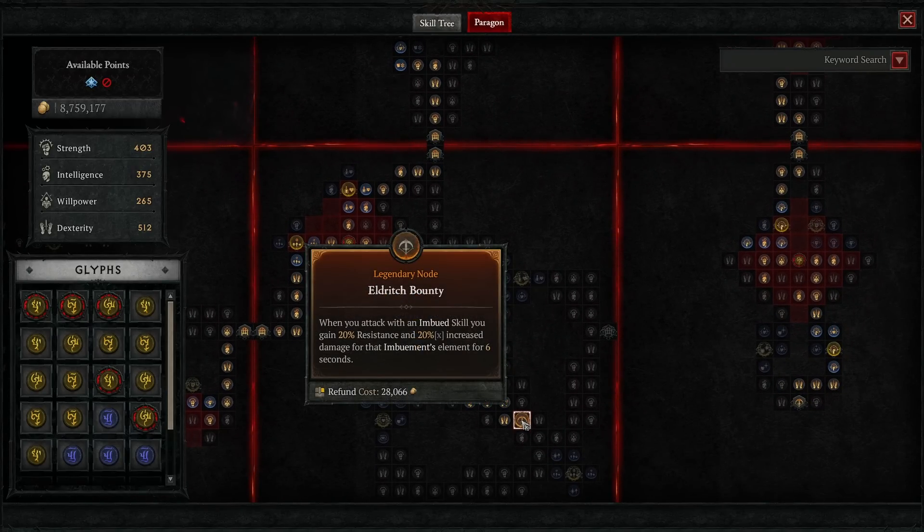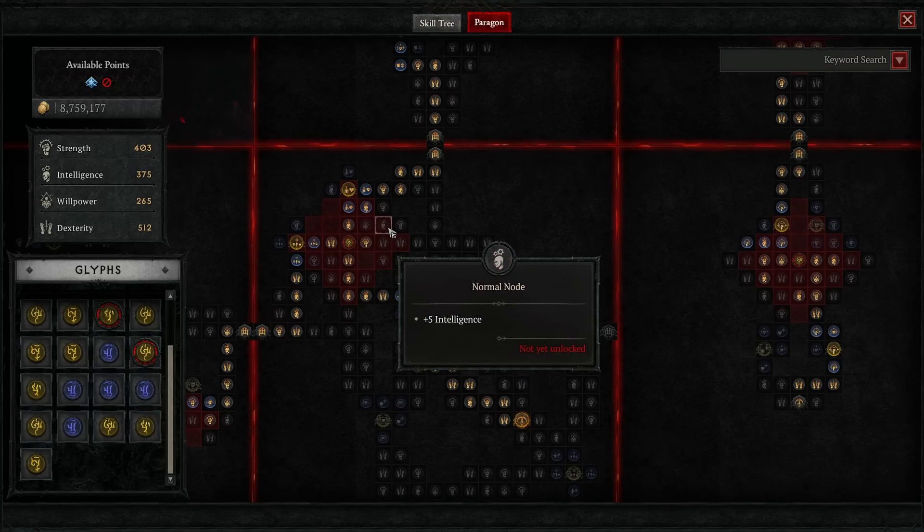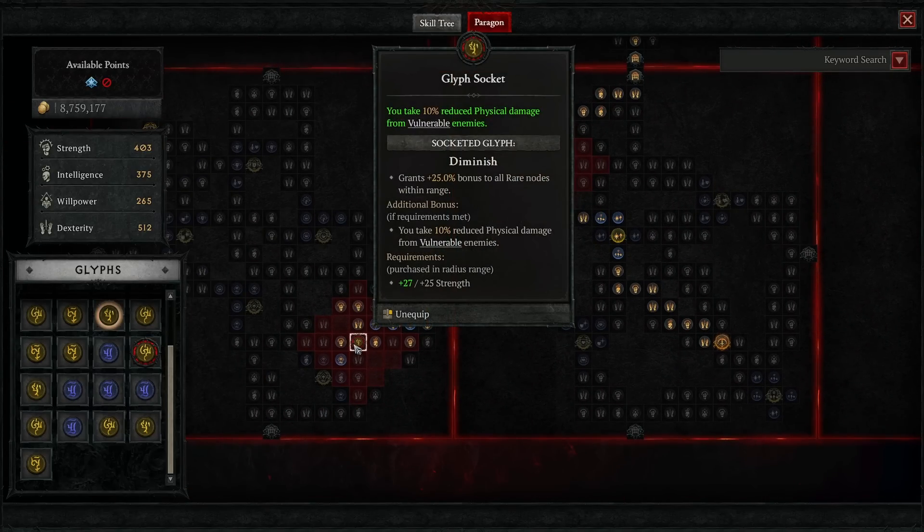The next board is Eldritch Bounty — the legendary node gives a nice multiplicative bonus to imbued skills which does ramp up. For the glyph I went with Infusion: extra imbued skill damage, and the bonus requirement — which I haven't quite met yet, I need one more Intelligence node — gives increased imbued skill damage and helps maintain cooldowns, because every time you cast either the poison or shadow imbuement it lowers the cooldown of the other.